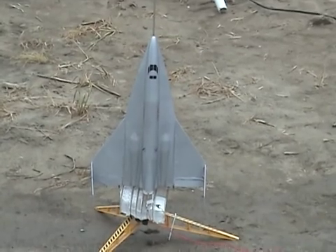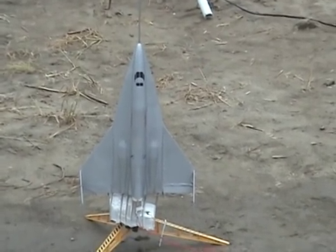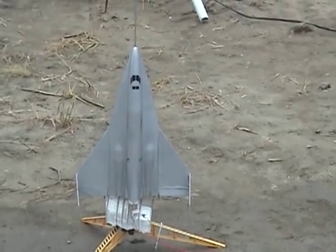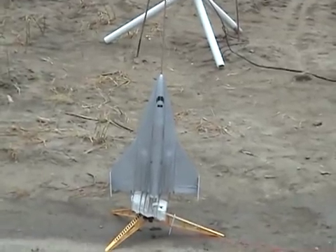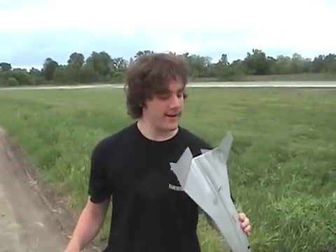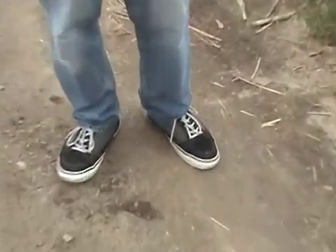This is the Lone Star airplane slash rocket. Inside the central cylindrical body tube there is an engine in which the ejection charge will pop out, float down on a parachute, and then the plane will actually glide down. It did a loopy loop and landed in this here crater — totally awesome and relatively unsuccessful.